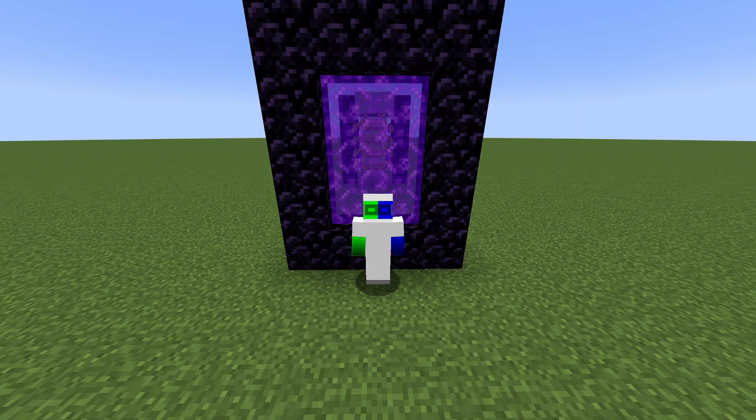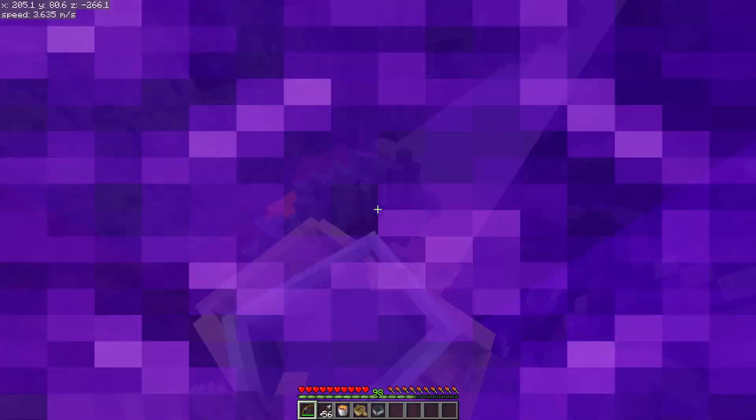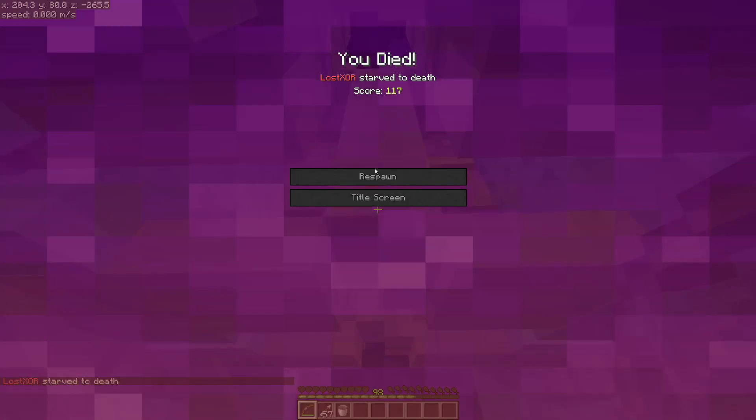Hello, today I'll be showing you how to make an almost completely inescapable nether portal trap. There are only three ways to escape: you can shoot your way out with a bow, you can place lava down to break the portal, or you can kill yourself.